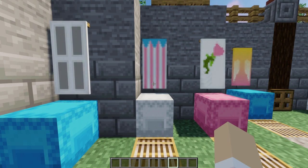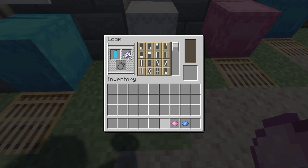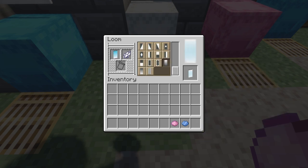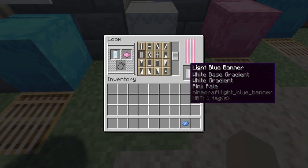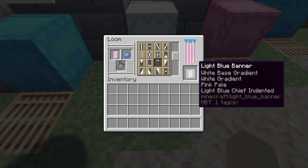This banner makes an excellent curtain with a scalloped edge. First add a top and bottom gradient in white, then add pink stripes and a blue chief indented along the top.